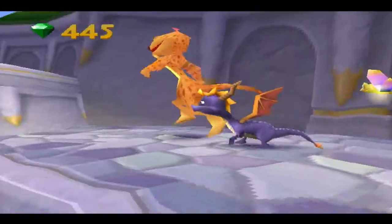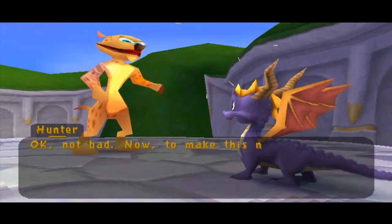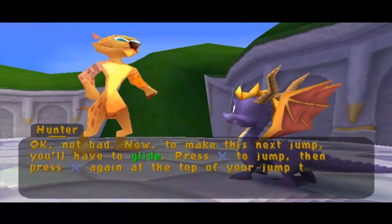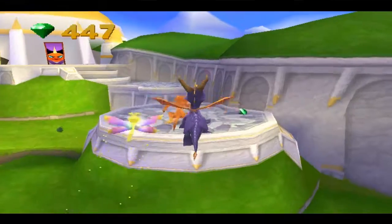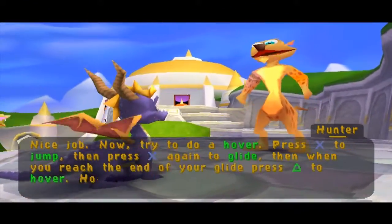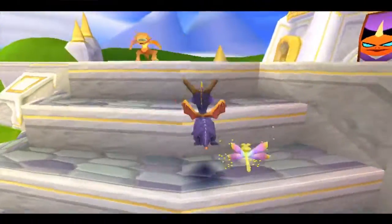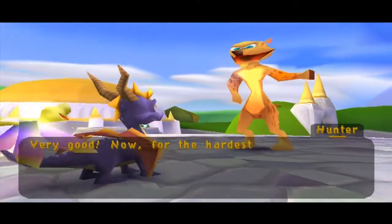It's just teaching us how to jump a little higher. Now to make this next jump you'll have to glide. Press X to jump, then press X again at the top of your jump to get the maximum glide distance. Alright, I can do that. It was teaching us to hover — which is this. This is what I was trying to do last Spyro that I didn't know if I could do or not. I didn't remember if it was in the first one.